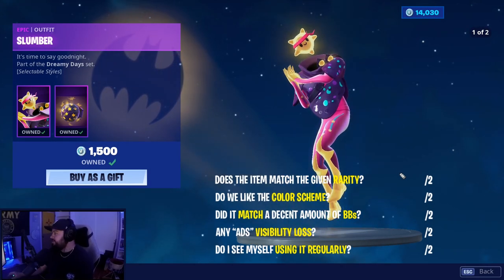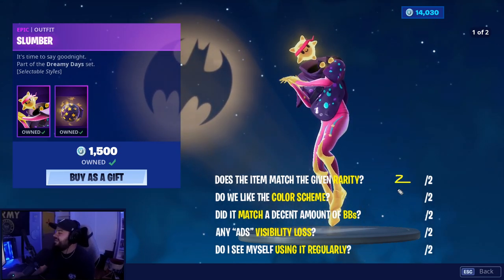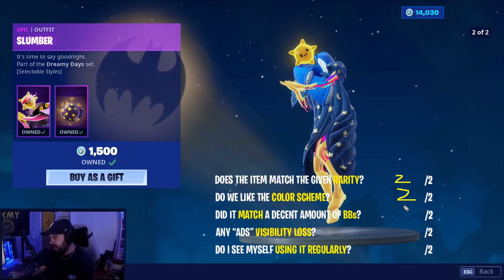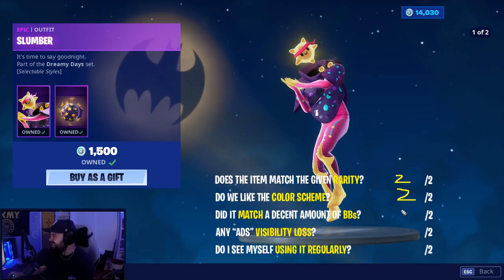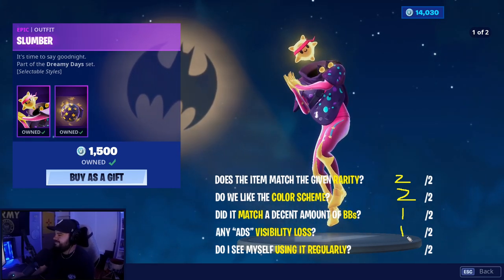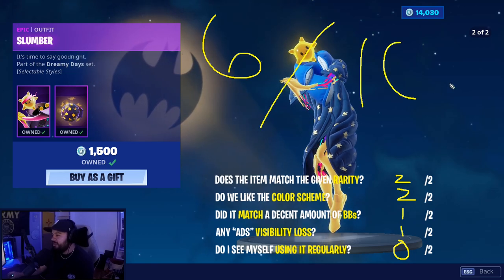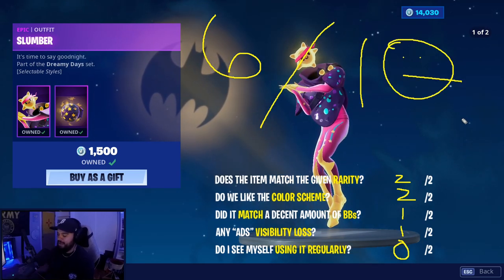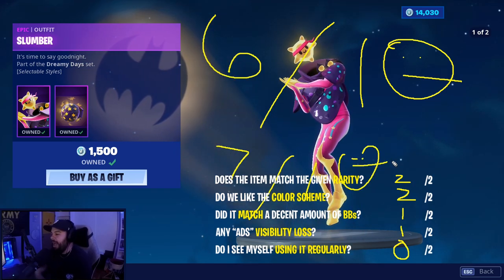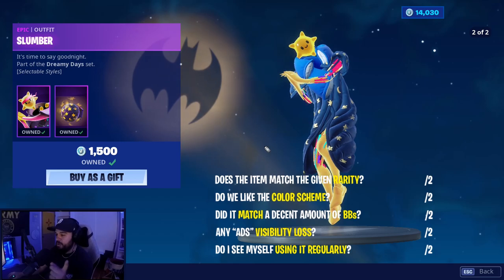I'm kind of torn on Slumber. Does it match the rarity? Yes, it's not bad. The color scheme is unique — there's a lot going on. It matched decently, especially with the original edit style. Once you put on that robe it's kind of weird, so I'll give it a one out of two. Loss of visibility — yes and no, depending on the edit style. Probably won't use the troll. Six out of ten — part of me wants to love it, part of me wants to hate it. It's a possible seven out of ten. Right now I probably won't use it, but it is very unique and I was very surprised at how well it looked in game.